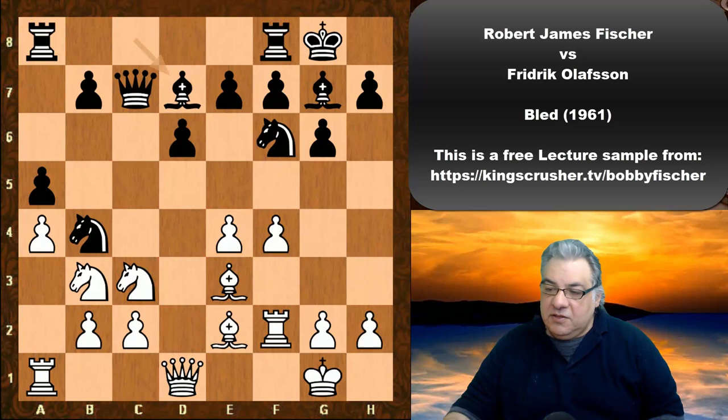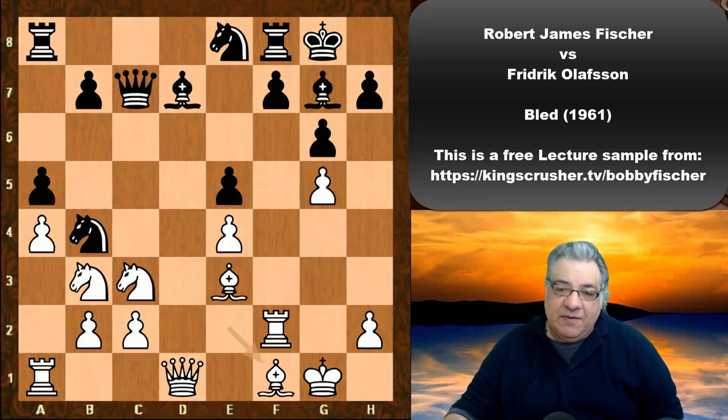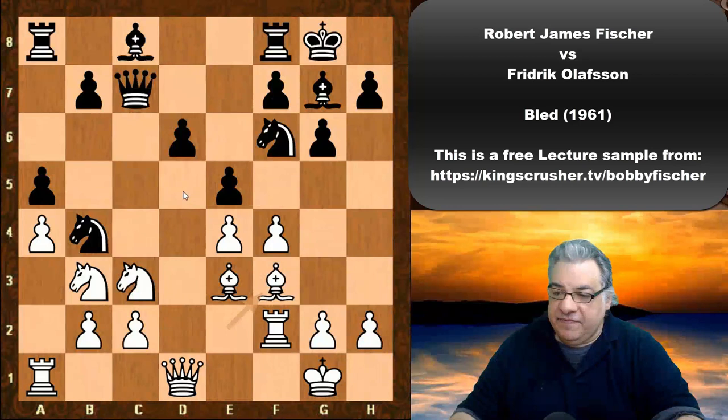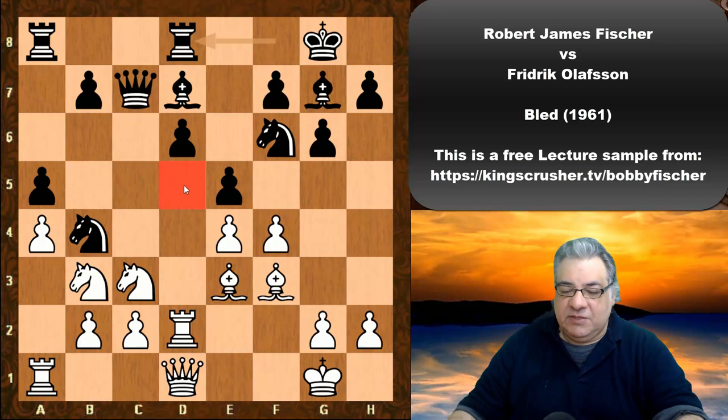Anything more exotic like g4, e5 for example — fxg is pretty committal, might have a small edge but looks a little bit weakening, a little bit inappropriate in this situation. So Rf2, we have e5, and now the move Bf3, clamping down more on d5. Bd7, Rd2, clamping again more on d5. So it's an overprotection of the d5 square basically. Nimzovich talked about overprotection especially of key central squares — it means the pieces are naturally coordinated against that key central square.